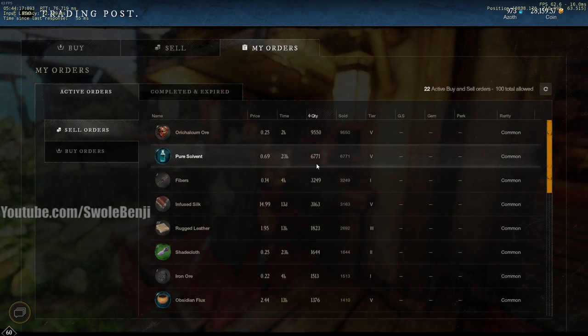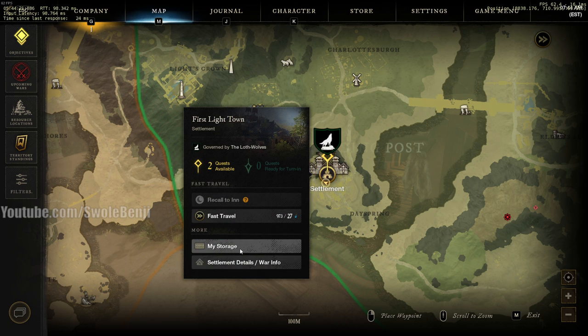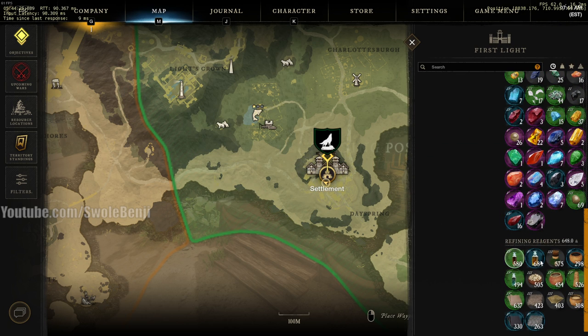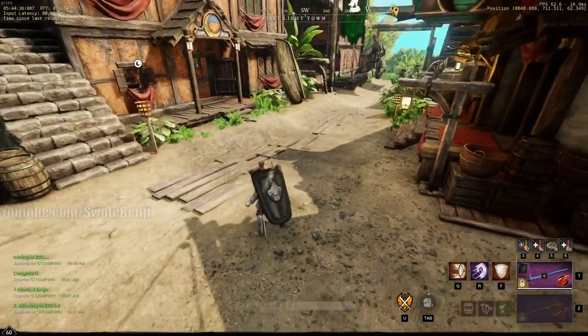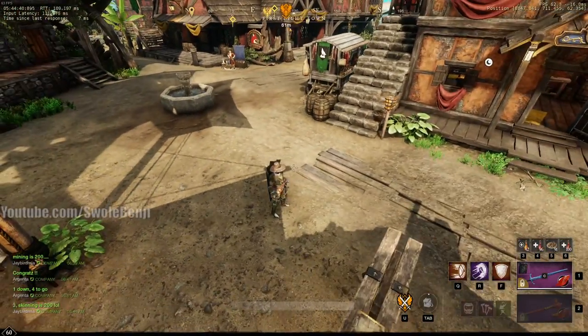If I wanted to sell something else from my storage - say, this aged tannin - when the solvent returns it's going to put everything overweight. So all I have to do, assuming I don't also sell the solvent, is simply drop it on the ground.